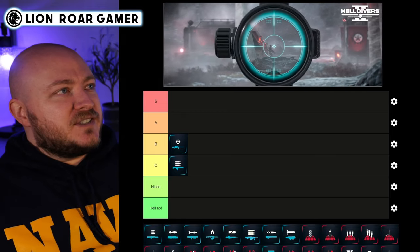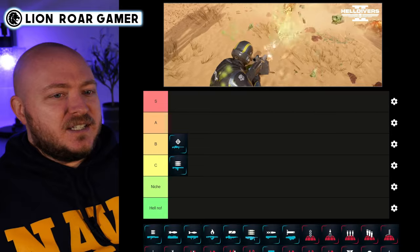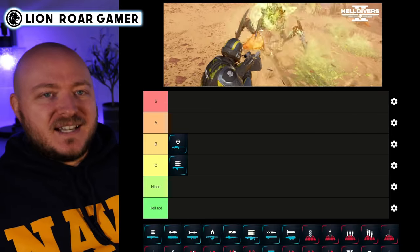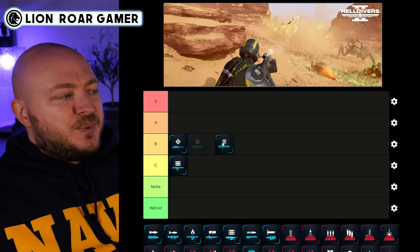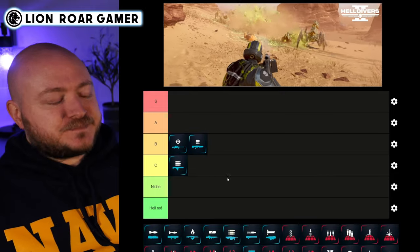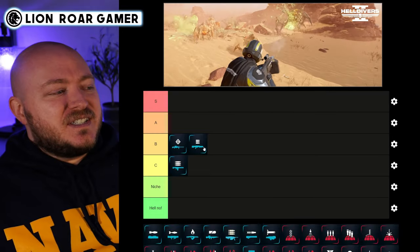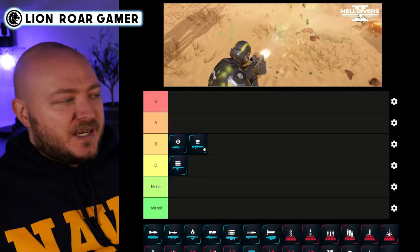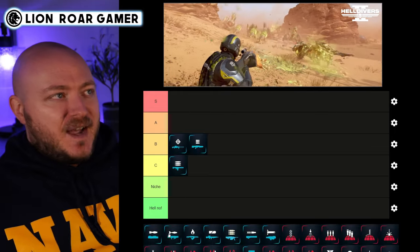Next up is the Stalwart, which is a lot like the Machine Gun except it comes with a lot of ammo, much less reload time, and it's a little more mobile. I'm putting this in B tier as well. It's actually bordering on A tier but not quite there — there are some better options, but it's really great if you're a new player.